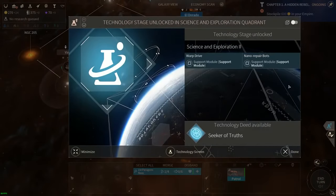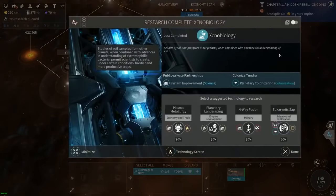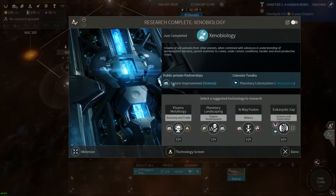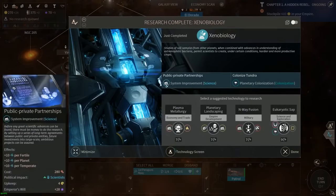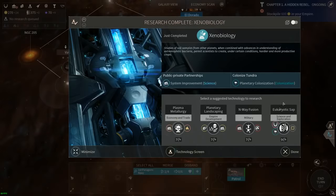This is an important concept - we just finished researching a technology. This menu tells us what we just finished and the newly unlocked things. The building symbol represents a system improvement. Just like that other building giving us a lot of production, this one will give us a lot of science. It also allows us to colonize a new type of planet - Tundra. The bottom of the screen shows newly suggested technologies.